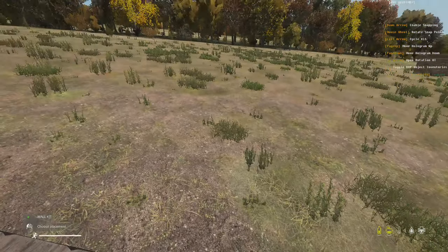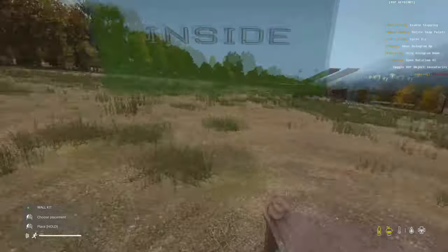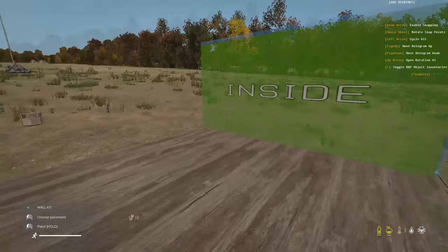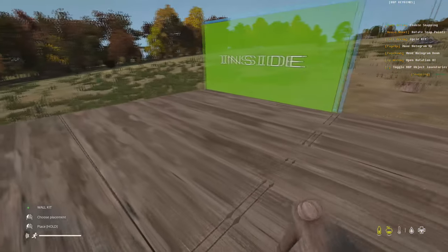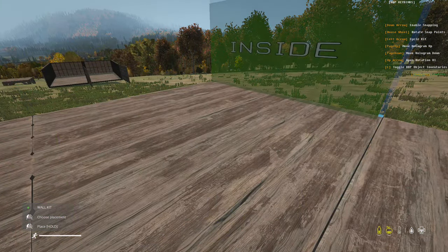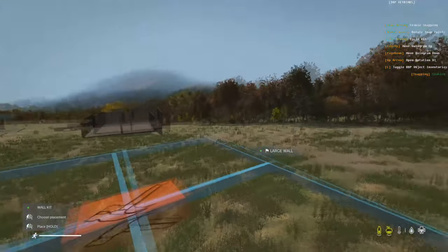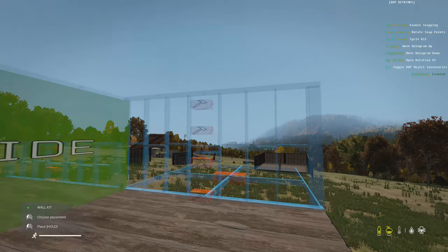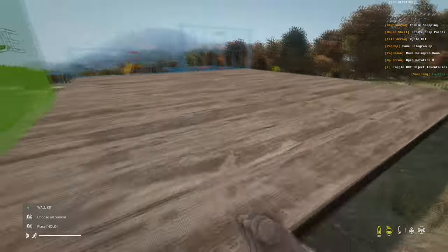With snapping off you can place the wall wherever you like, but it won't align to your floors. Press the down arrow to enable snapping and it will snap onto them. Using the scroll wheel cycles through the four placement options on that floor. If you look at a different floor the snap options change accordingly. You can also snap walls onto other walls — just aim at the wall and it will give you all the possibilities for that surface.